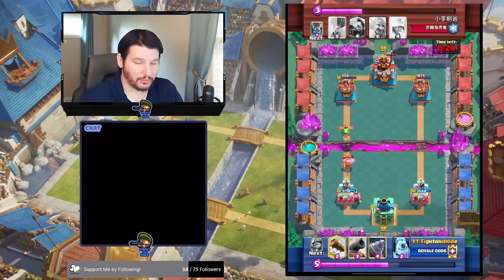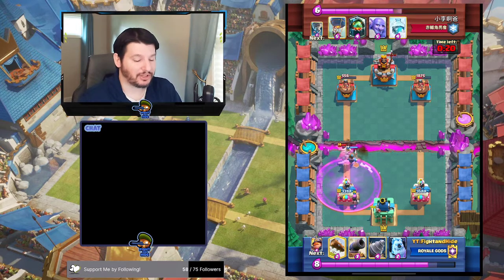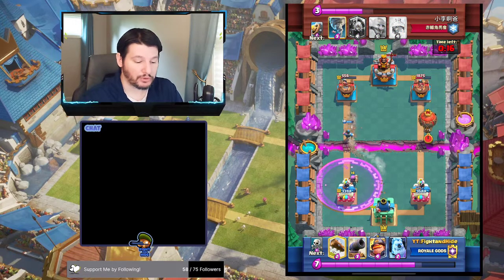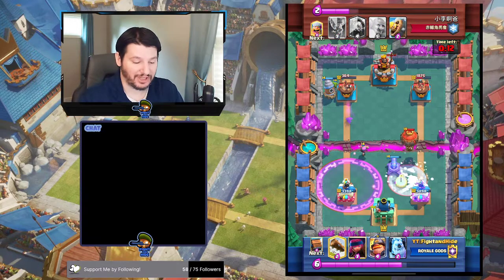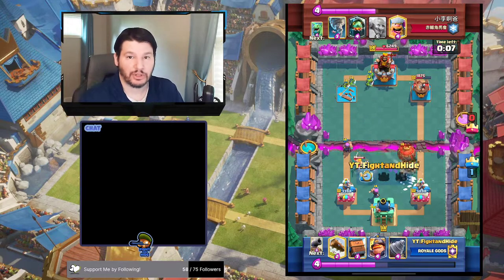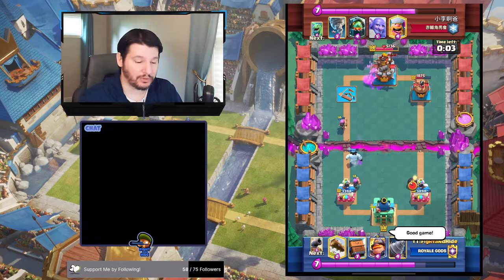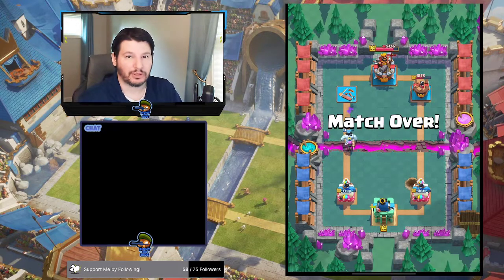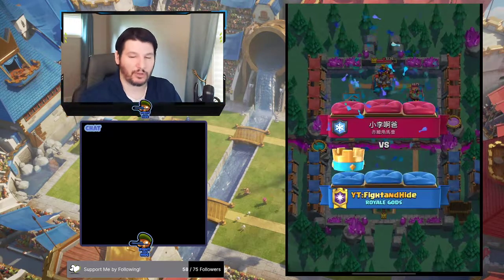He tries to come in on the other side — we'll Royal Delivery that also. Baby Dragon doesn't lock on tower. Firecracker finishes it off. We go for a drill, he goes in opposite side — wait, he has freeze. What are we going to do with just a cannon? Guess what though — our Firecracker was at the range of the freeze. We drop a second one just to make sure we finish it off, and the freeze push is shut down. That's it. If you have two buildings, you can make it work. All you have to do is make sure you don't drop your stuff within the freeze zone if you can avoid it. Hope you enjoy it, guys.